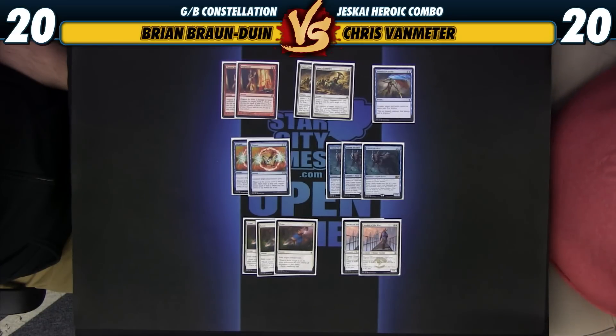Magma Jet is also not bad if you happen to play against the mirror, which might be a thing. Although if you want a card that's doing that, Magma Spray is probably better since it only costs one mana. The most unique card in this sideboard, however, is Chasm Skulker.